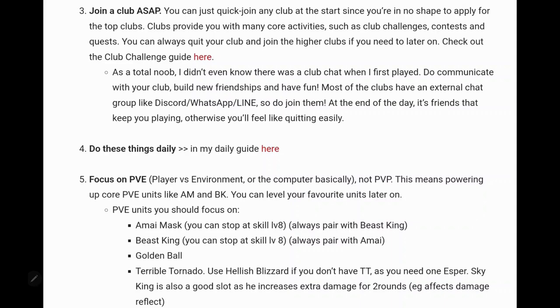Put the least amount of resources into characters when you start until you get a good feel for the game or hit a wall where you need to expand further. Save your resources. Also very important: join a club as soon as you can — there are too many benefits to miss. As soon as you level up high enough, just get into one. You can always leave and join another. Focus on PvE out of the gate, as that's where you'll get the most resources.